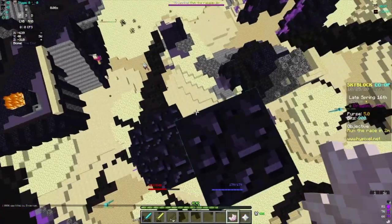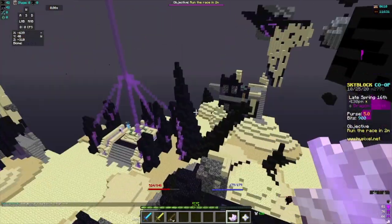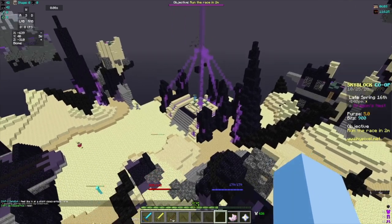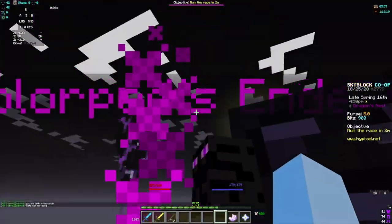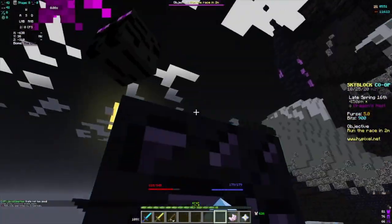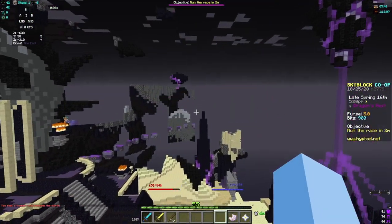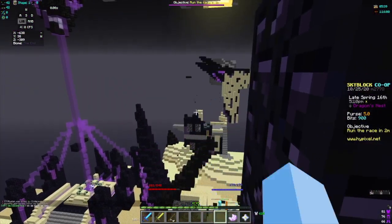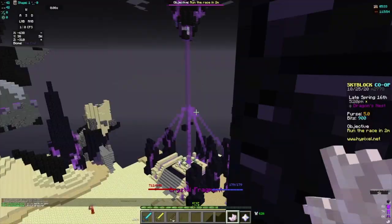For the second money-making method, we're going to be using Crystal Fragments. Crystal Fragments are fairly easy to get — you have to spawn a dragon. You can honestly just wait for anyone to spawn a dragon and basically steal it. When the dragon spawns, an end crystal spawns on towers. You just smack it once and it pops into your inventory. They spawn around to heal the dragon, and you can punch them to get Crystal Frags.